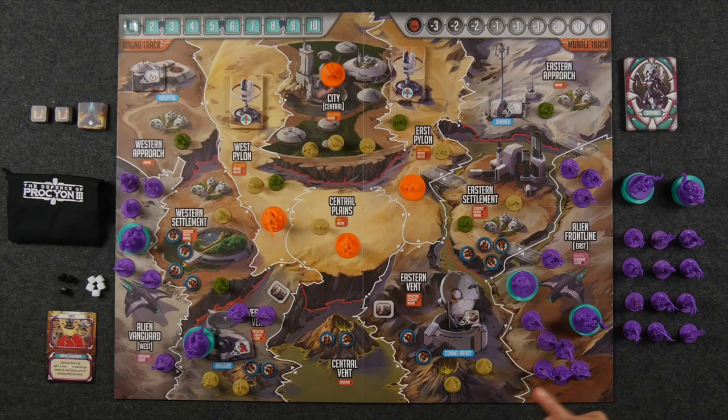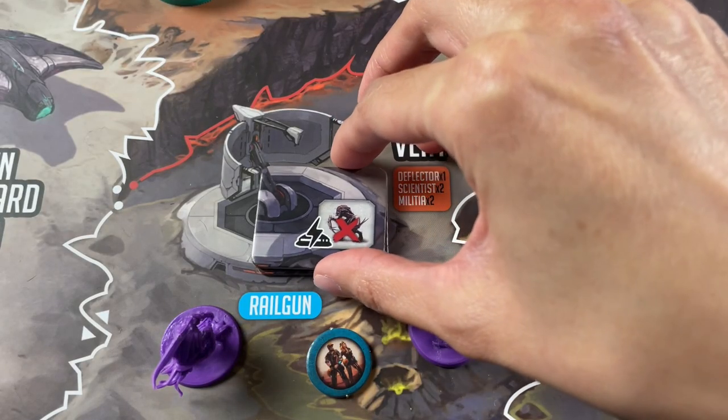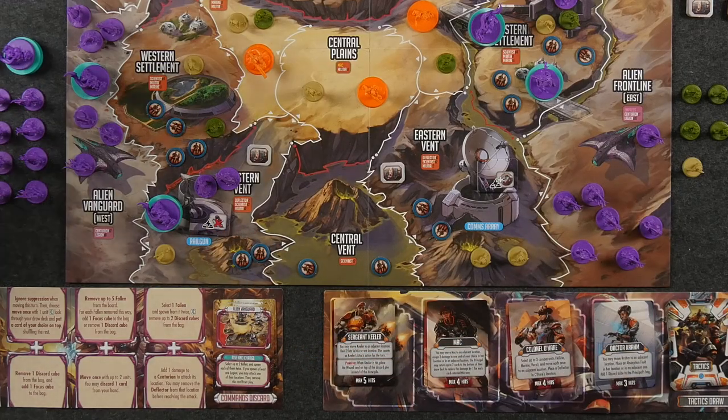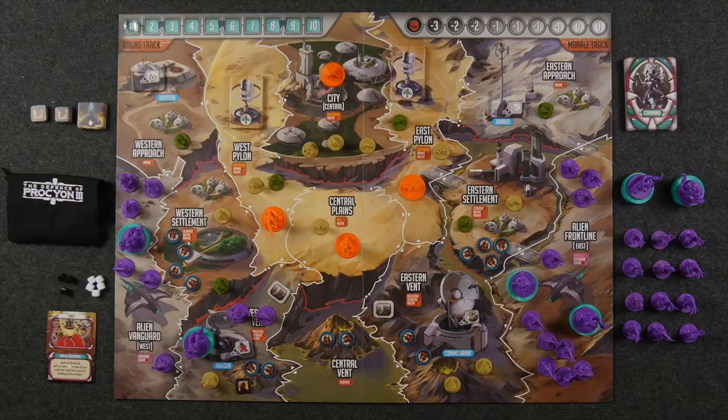The main rules for assigning damage are that you must assign damage first to either buildings or human plastic pieces before scientists. Pylons can only be assigned damage once per turn, whereas buildings can be assigned once per attack. Anytime you kill militia, marines, or scientists, you spawn a fallen token in their place. These are very useful because cards may allow you to spawn legions directly from fallen tokens or score victory points by instilling fear in the humans. Both scientists and the 10 militia figures only have one health point, so as soon as you deal a damage they are removed.